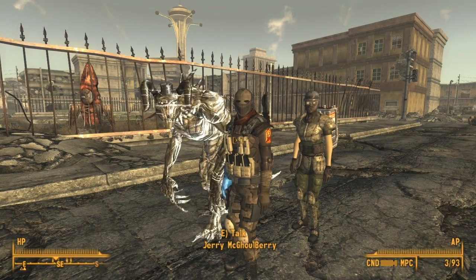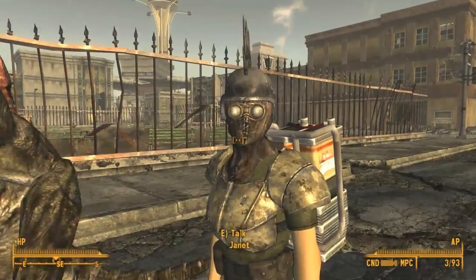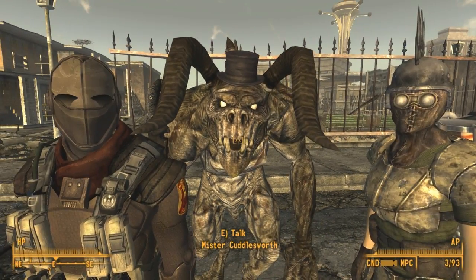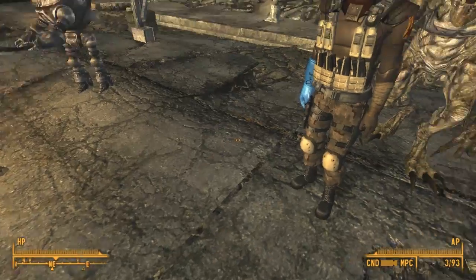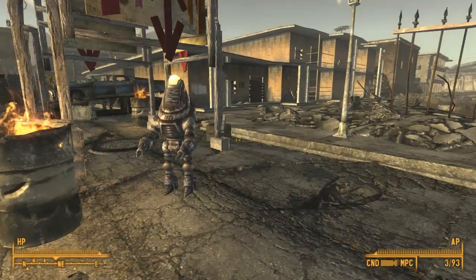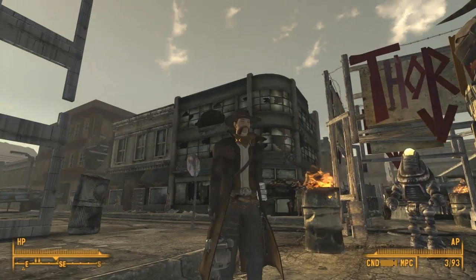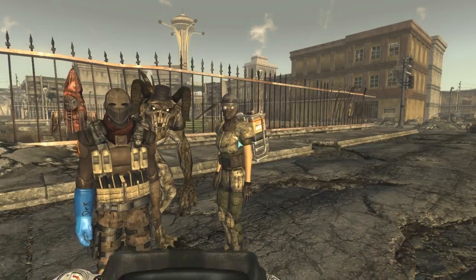Jerry's wearing some sweet hot armor and so is Janet — look at her, she looks like she got punched in the face with a giant meatball. Mr. Cullsworth was like wall-to-ball — that's not how he sounds — and Steve is somewhere stuck on the ground. And I am wearing some armor as well.